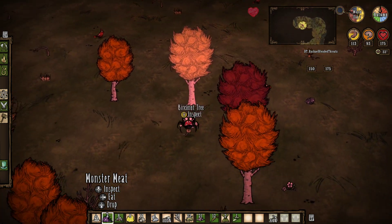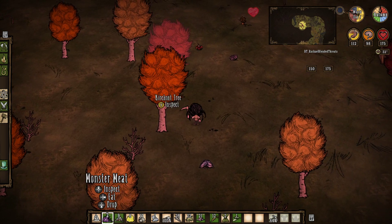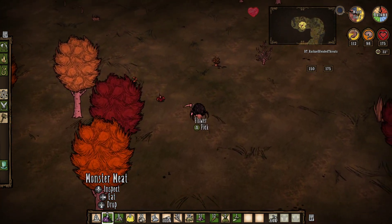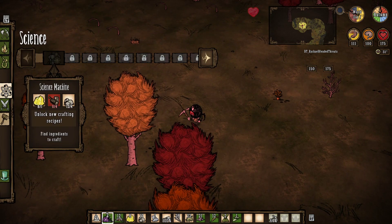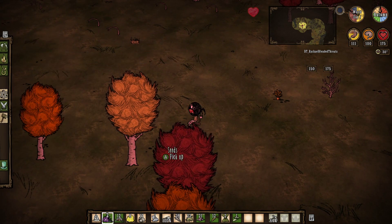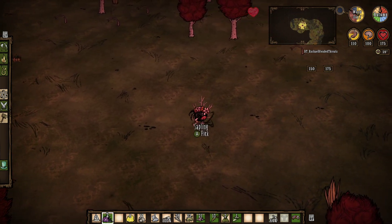I can eat the monster meat that I start with if I need to. I haven't got enough flowers yet, I'm at nine. I need eleven. Well, here we go, that works perfectly. I'm going to put a flower hat on. Maybe people will be less scared of me. You're adorable with a flower hat on. It's going to help my sanity.